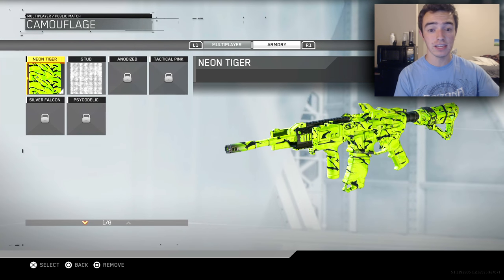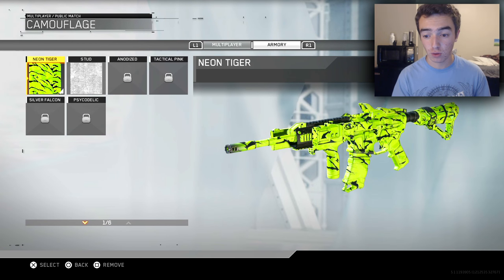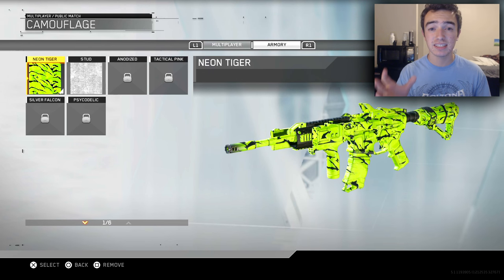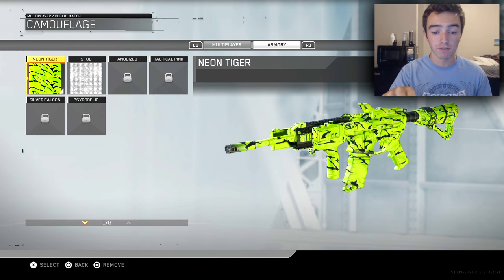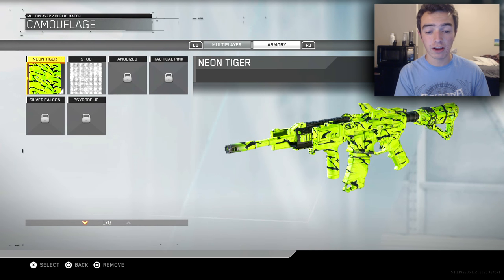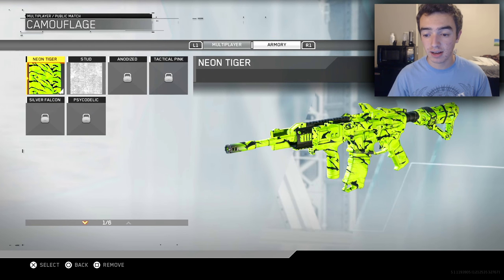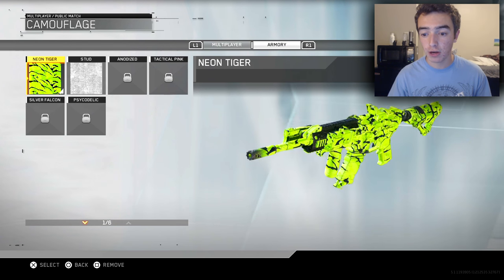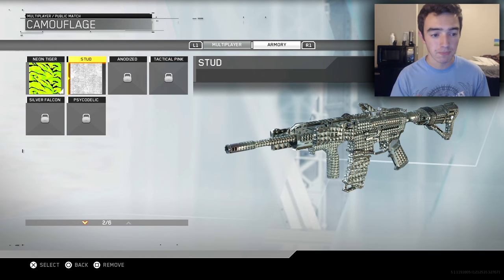These armory camos are a bit more elite. We start off with the Neon Tiger camo, which looks incredibly cool. We've seen camos very similar to this — this is more along the lines of what Treyarch does with very vibrant, very cool-looking camos. We also see a little bit of a wear and tear on the muzzle of the weapon. Infinity Ward has done a really great job making these weapons look realistic, with a bit of a used look, which is really cool for a first-person shooter.